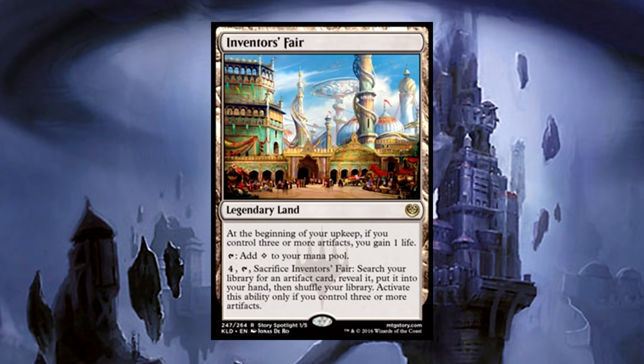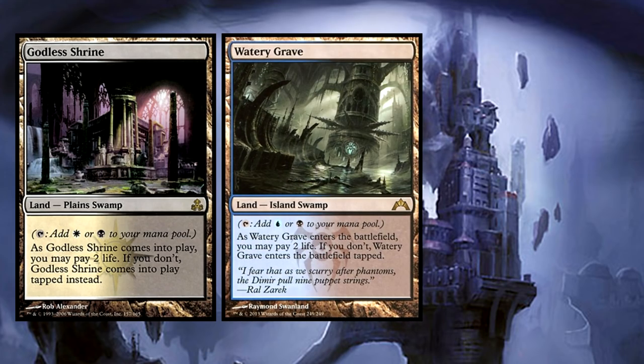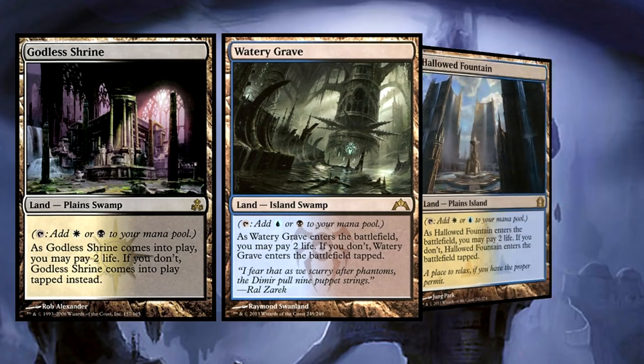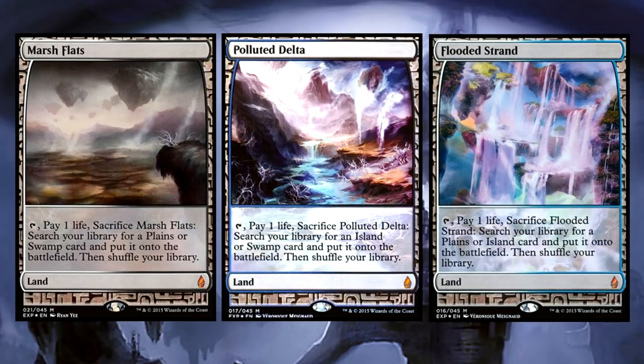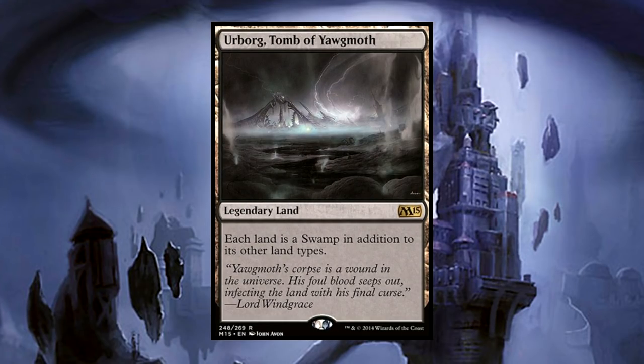For mana fixing, we have our three Shock Lands: Godless Shrine, Watery Grave, and Hallowed Fountain. We can fetch for them using our Fetchland assortment. I'm not big on including fetches with an off-color fetch ability, as they limit what we can use them to grab. So I recommend Flooded Strand, Marsh Flats, and Polluted Delta, as these will go for any color we may need at any point. Tainted Field and Tainted Isle are nice includes, and to ensure we have a swamp at all times, Urborg is coming along for the ride.